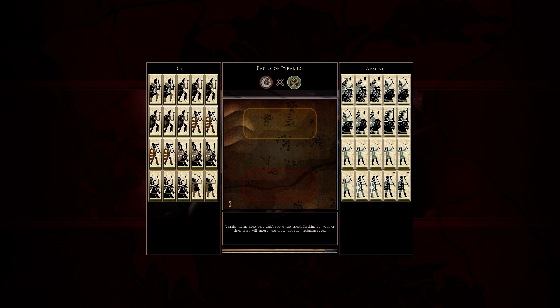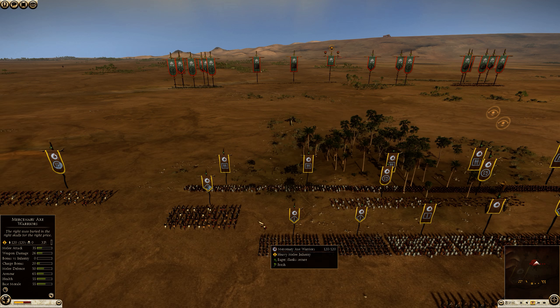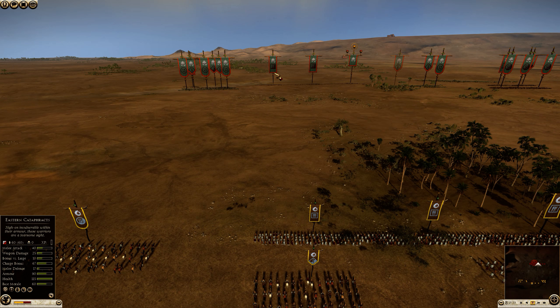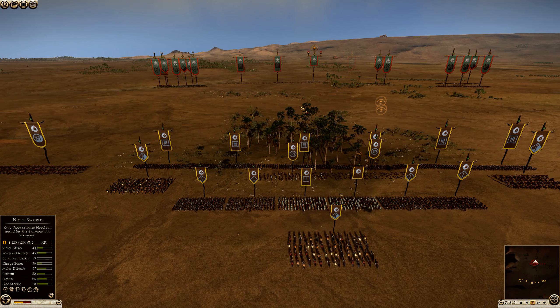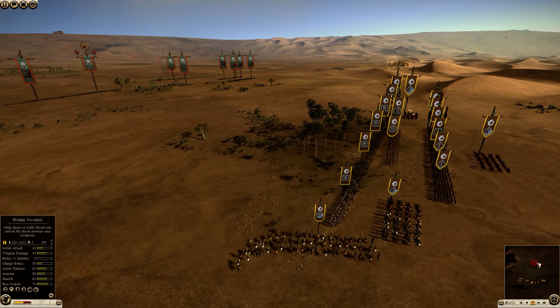Achilles picked Parthia and Armenia because IndiePride wanted to see something other than rush spams. I picked Getai and Bactria to counter Armenia and I was allowed to play with Bactria. I didn't expect this build - I thought I would come up against something like 6 Persian Cavalry and the rest axes, to be honest.